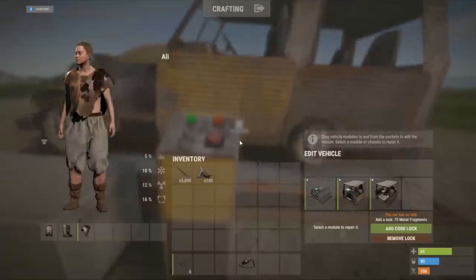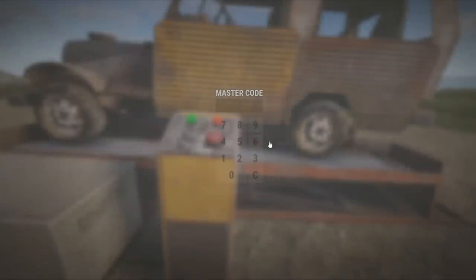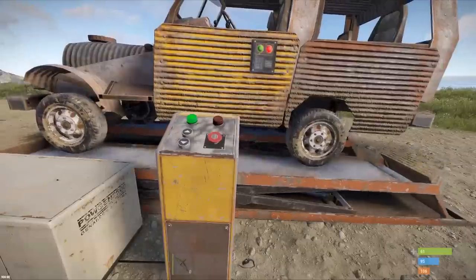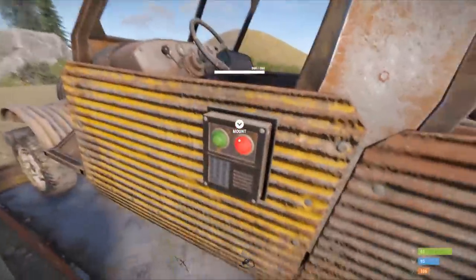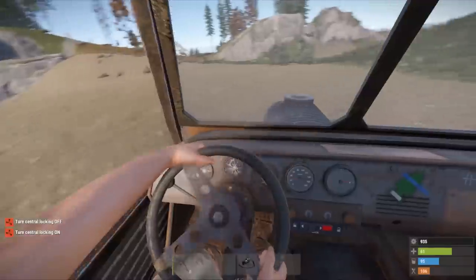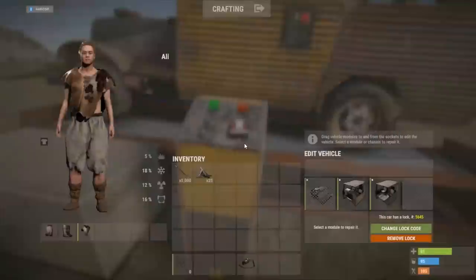One of the most interesting new things on the staging branch is work to add code locks to cars that you'll be able to attach via a lift. At the moment the car will also need to be on a lift to set or change the code. This will completely replace the existing key lock method with only one lock per vehicle needed to rule them all — a hot request for the longest time.